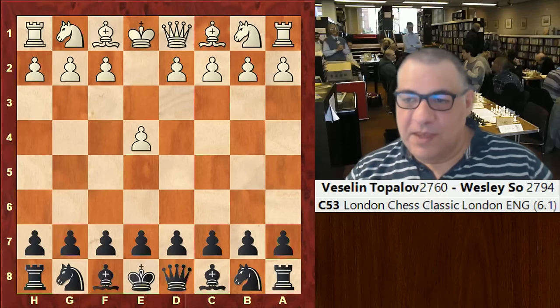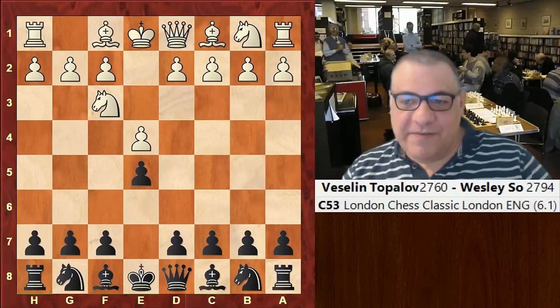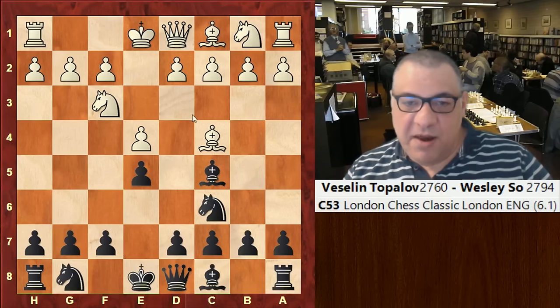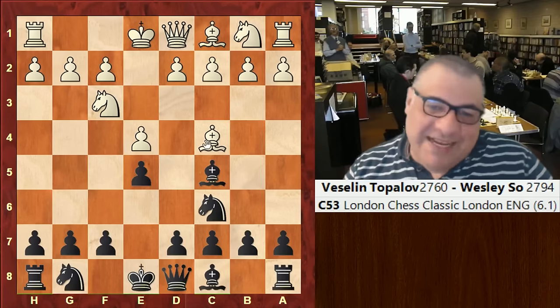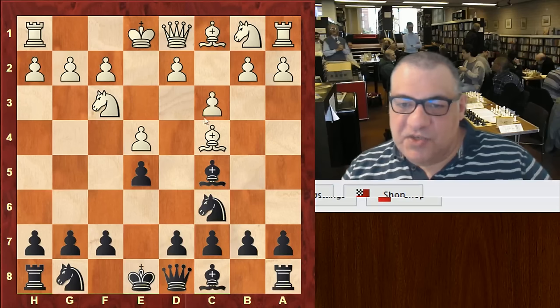So e4, Wesley So plays e5, knight f3, knight c6 and we see the Giuoco Piano — an invitation with the Giuoco Piano if black plays bishop c5, which he did. This by the way is the Italian game, and now Giuoco Piano c3, which is the classic move in this position, the most popular to construct the center.